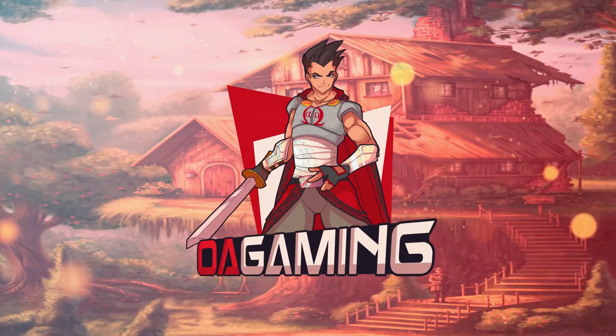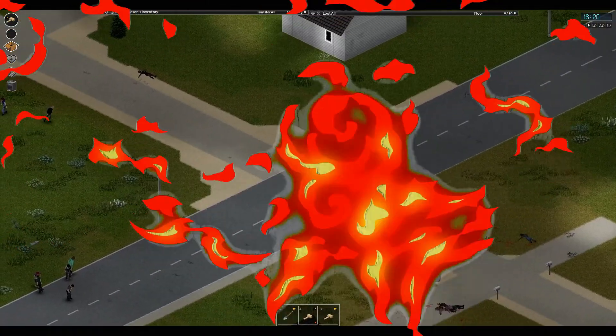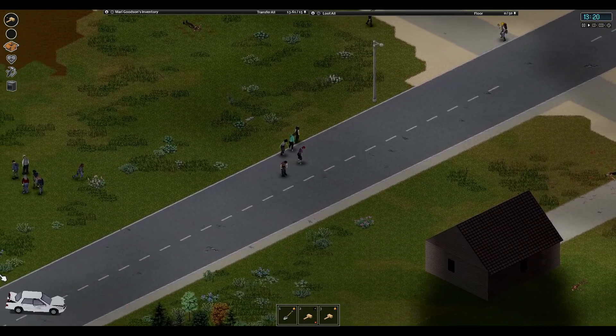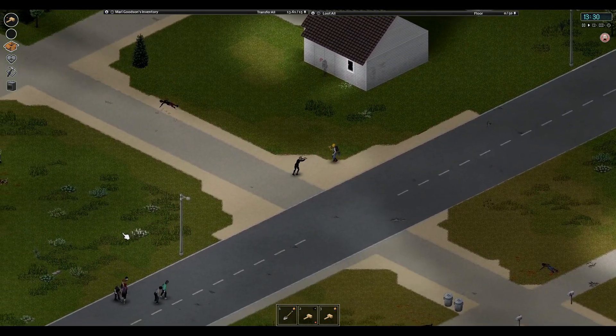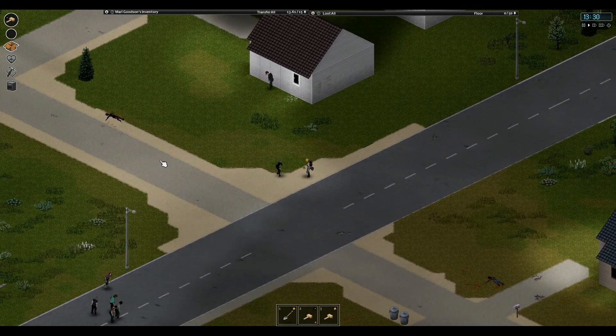Hey everyone, it's Omega Alpha here and welcome back to Project Zomboid. We continue our journey at day 5 and we've got somewhat of a large group beside us but they're broken up so we can see what we can do. I've made the decision that based upon where we are currently, I want to see how far we can get towards the storage units on this side.